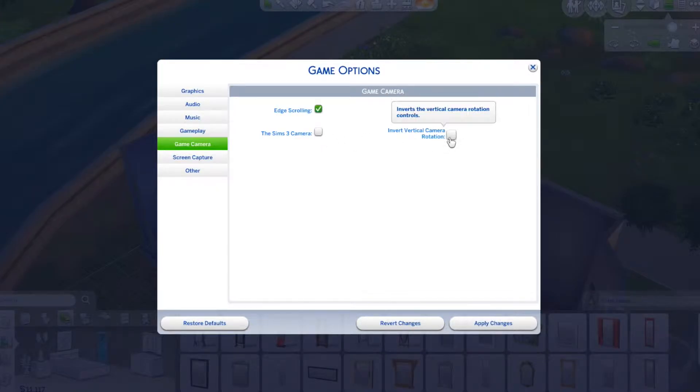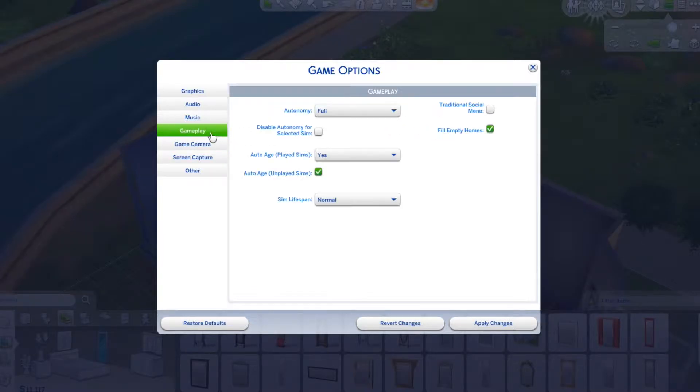Gameplay. That's camera options, but we need the rotation. It inverts the vertical camera. I don't know what any of that does. Gameplay.